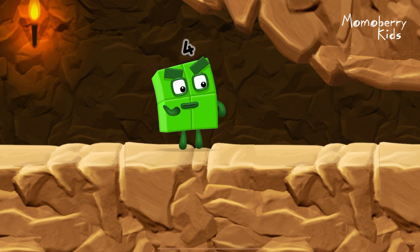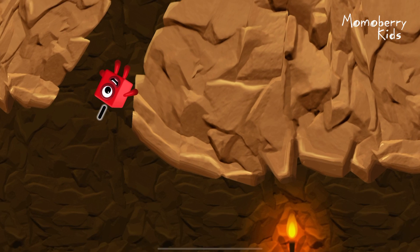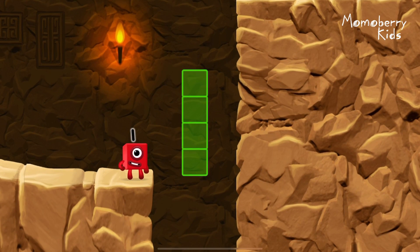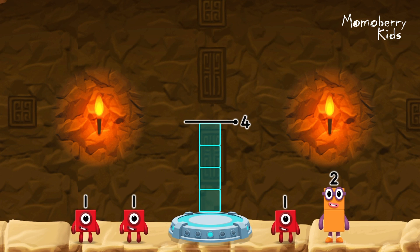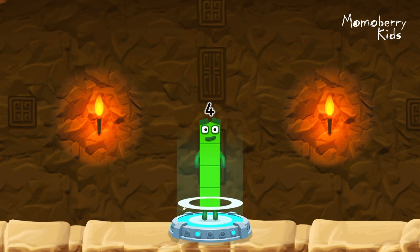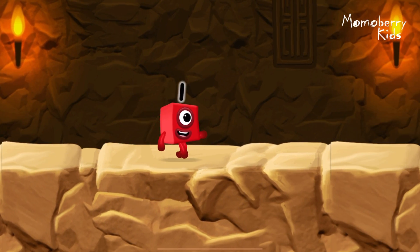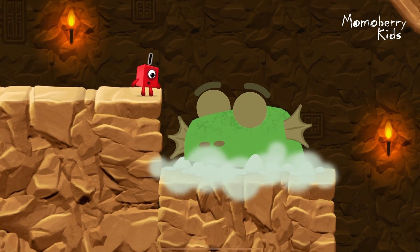I'm not so sure four is going to fit through there. Whee! You made it. Add number blocks to make four: two, one, one — correct! Two plus two plus one plus one equals four. I am four. Have we met before? Good job!